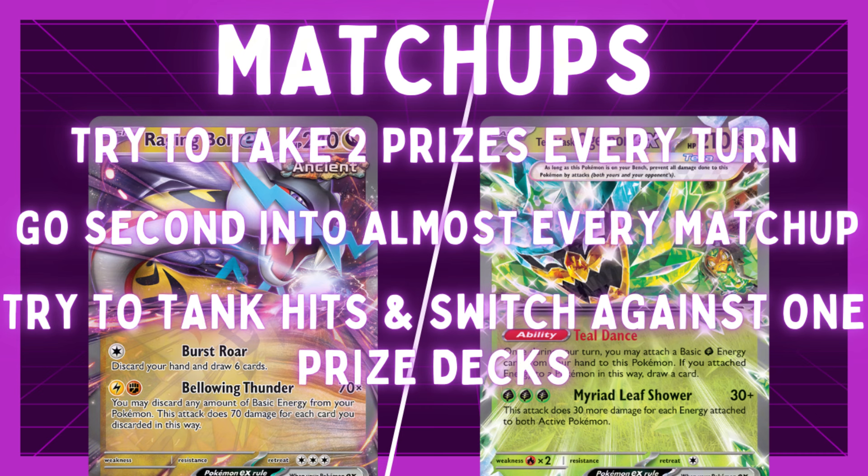Now let's go over matchups. The goal of this deck is to take two prizes every single turn. So if our opponent has a Rotom on the bench and a one-prize on the active, we want to do everything possible to knock out the Rotom for two prizes. Typically in a Charizard matchup, if they're not playing the Dusknoir line, we shouldn't even take the single prize — wait until we can take two, because without Dusknoir they can't one-shot our Raging Bolt. If we take one prize, they can slap on a Defiance Band and one-shot our Raging Bolt, or bring up an Ogrepon and take two prizes. If we have a Squawkabilly on the bench, we're also always running the risk of them Bossing it up if we pass a turn.